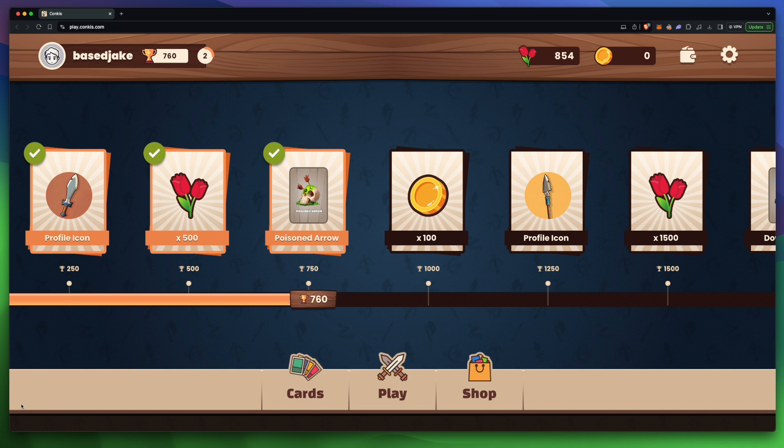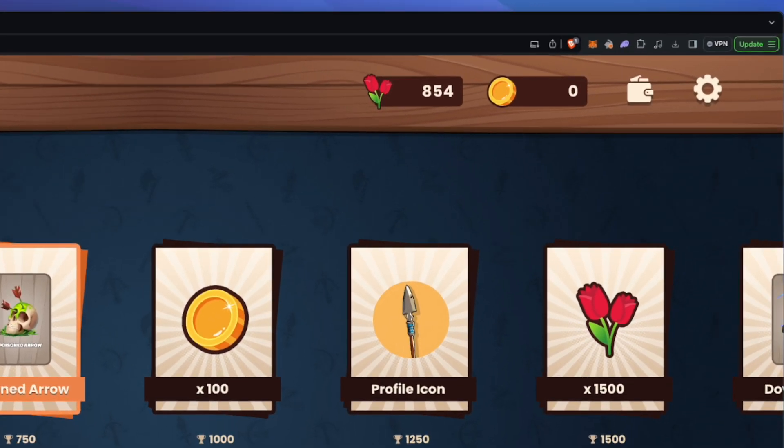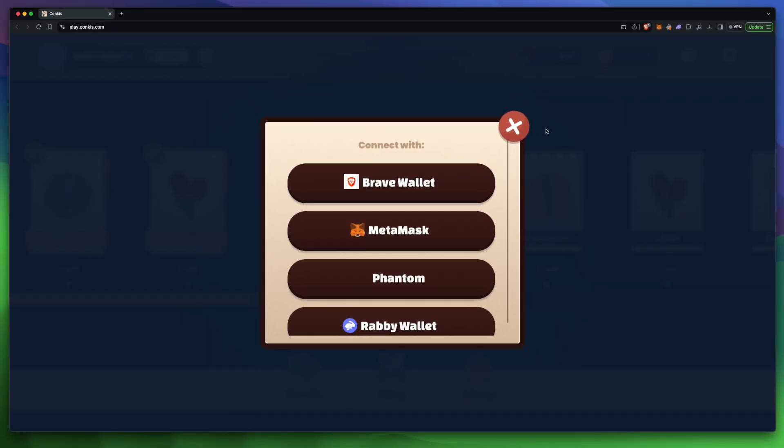Once you're logged in, you'll be brought to this page. From this page, you can connect your wallet. You have a few different options to choose from if you choose to connect.